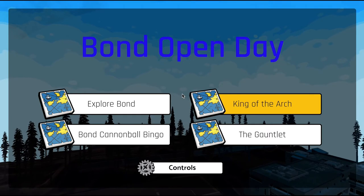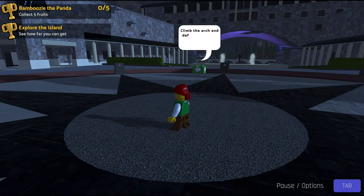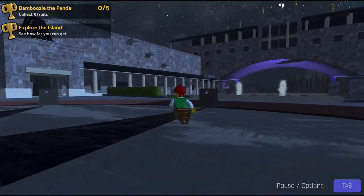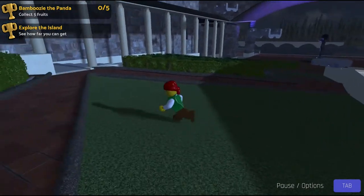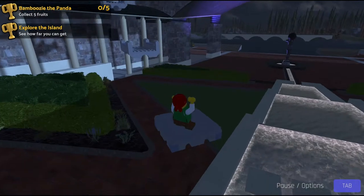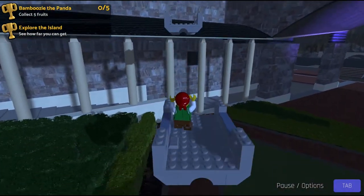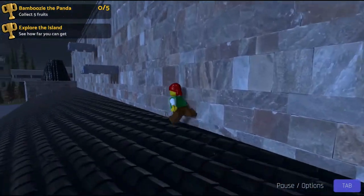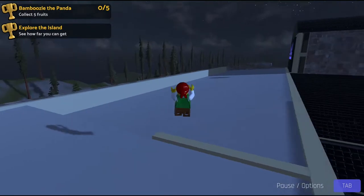Let's try out the second level, King of the Arch. We start at a different time of day and get the instruction to climb the arch and defeat the panda by stealing his fruit. We head down this way and come across these platforms to jump on. We've got a double jump feature which helps to navigate these platforms, although they are set up to be able to jump with single jumps as well.